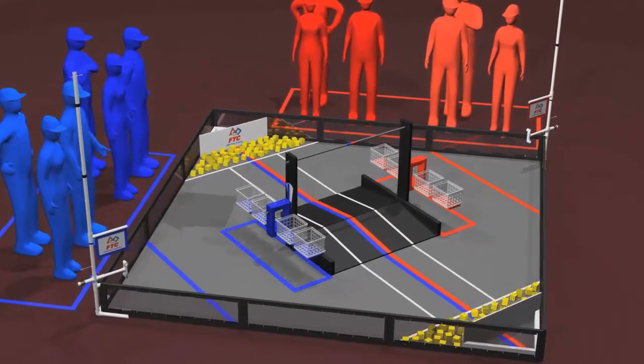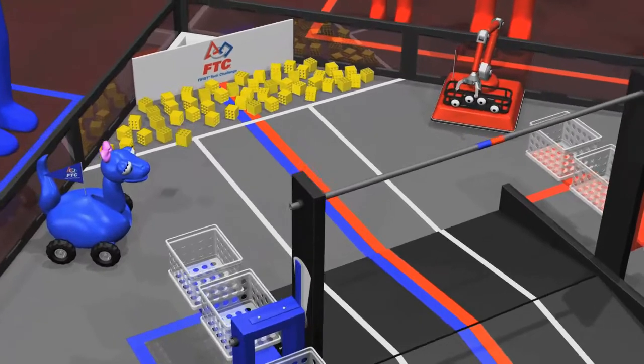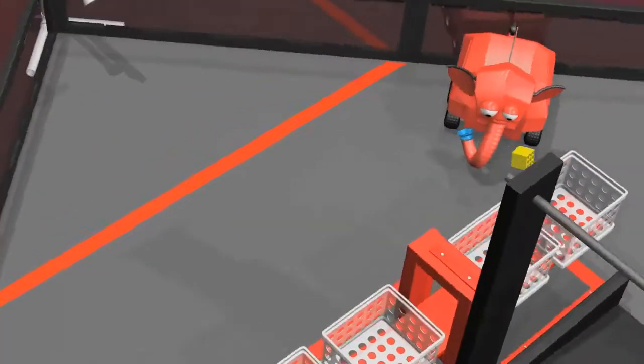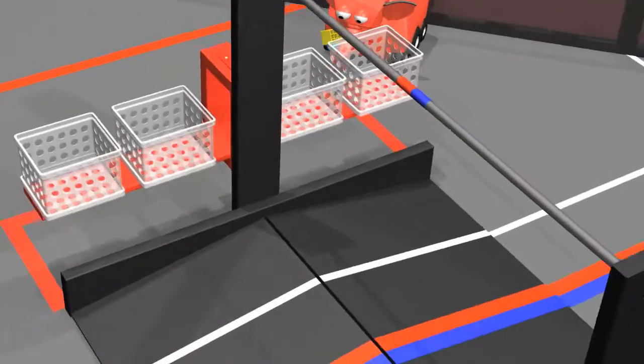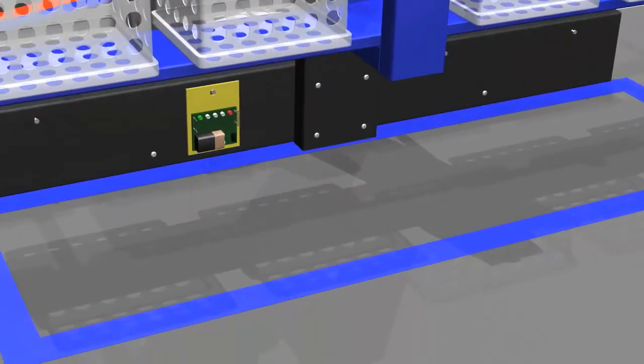The four robots are placed on the field, touching the walls in their respective alliance zones. Teams may preload one block into each robot. Two infrared beacons are placed randomly under the pendulum goals, one for each alliance.